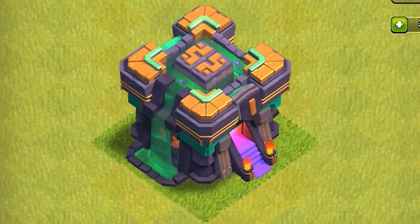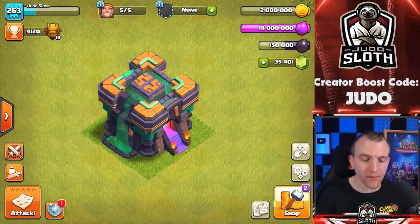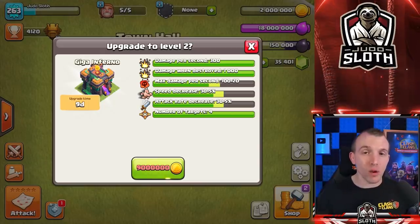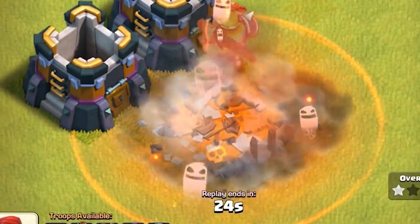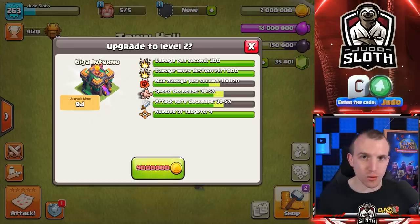There it is — our Town Hall 14. It is a jungle themed Town Hall level and you can upgrade it much like Town Hall 12 and 13. However, the weapon will remain the Giga Inferno and the damage per second and damage when destroyed will remain capped. This stops the Town Hall becoming overpowered. What we do have is a poison bomb when the Town Hall is destroyed, and that is what will be increased as you upgrade.